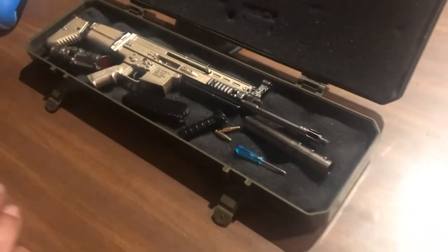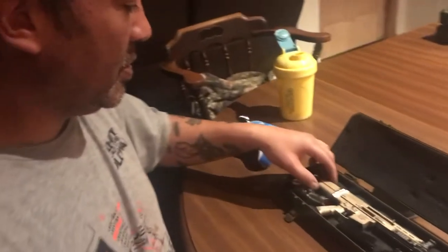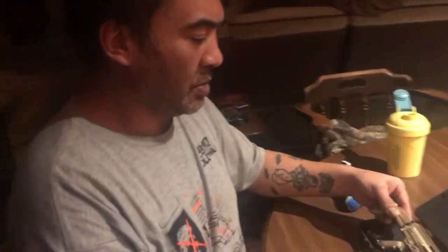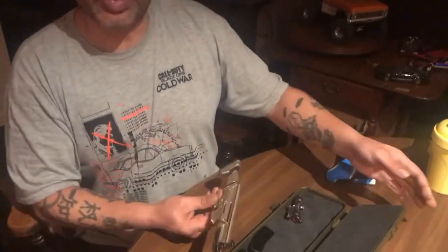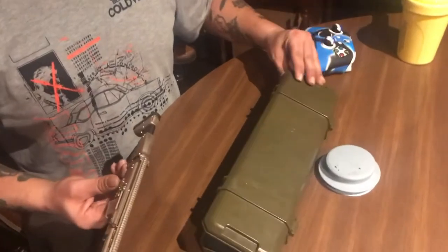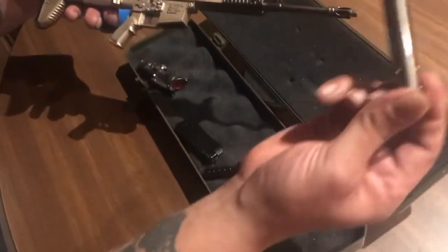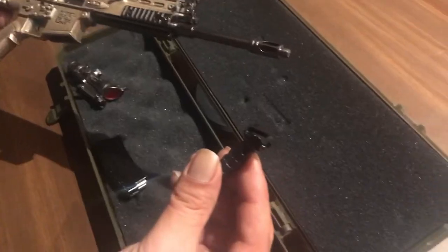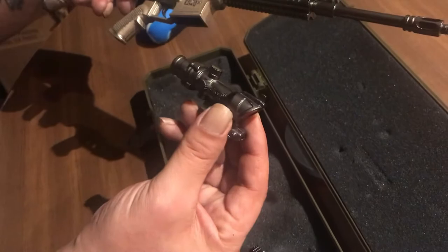We got the SCAR-L Assault Rifle. Wow, it's cast iron. Let's see what we got in the box here. It comes with a beautiful case, a suppressor, foregrip, clip, 4x scope, and some bullets. Okay, I'm going to put this gun together for you.